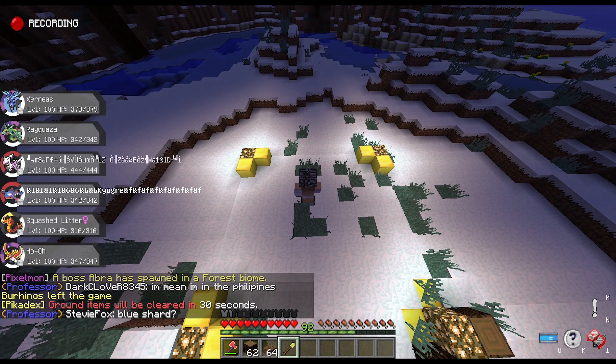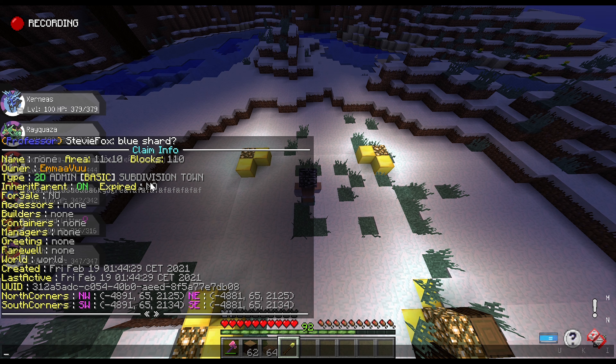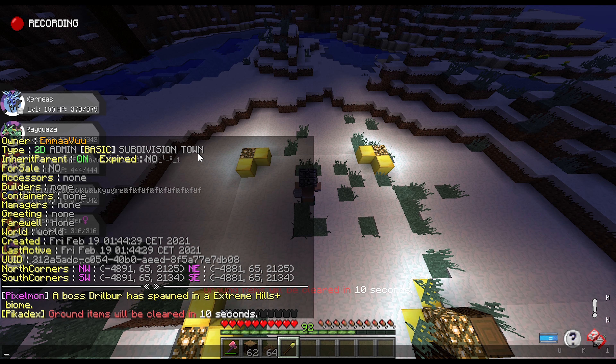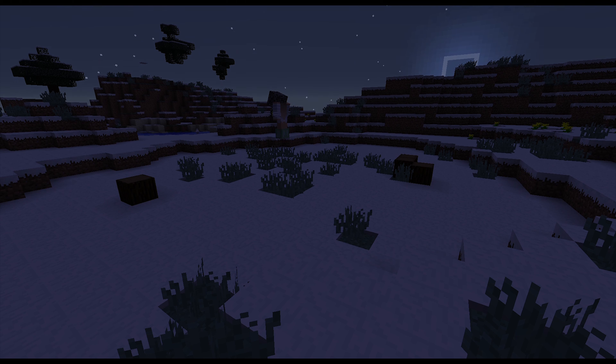Now I'm going to show you the /claim info command, which gives you everything about this claim — who can access it, who can build, and the type of claim. A useful tip is to set the claim type to town; that way no Pokémon can spawn, so if you don't want Pokémon all over your farm or house, set it to town.